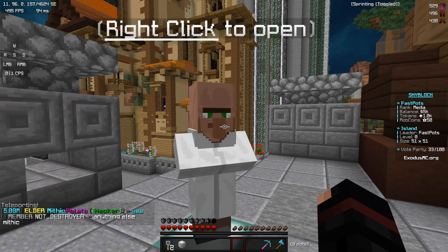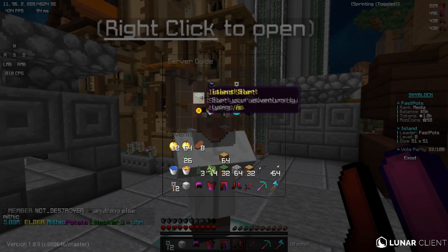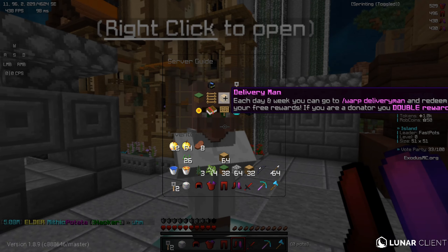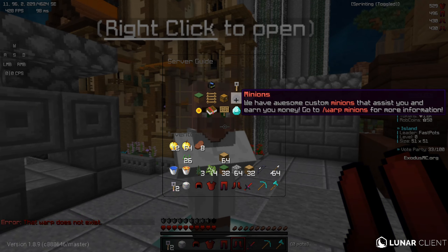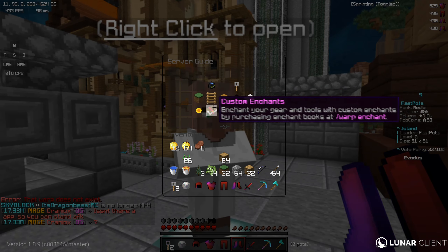Once you log on, what you want to do is go to the help menu, which will show you everything you can do on this amazing server: voting, island, star island top, delivery man, minions, coin flips, mob coins, custom enchantments, player shops, Discord, and their store.